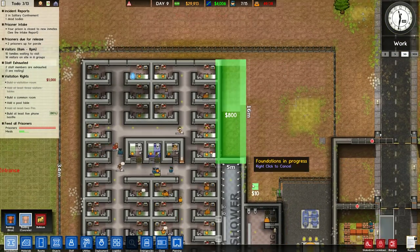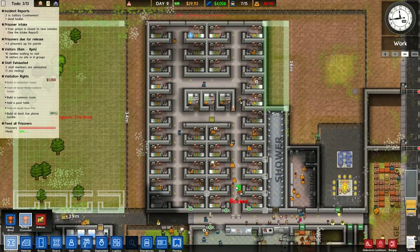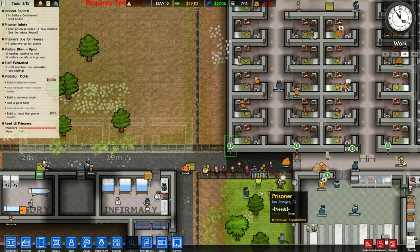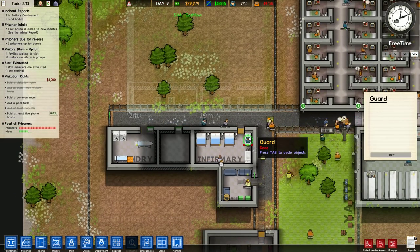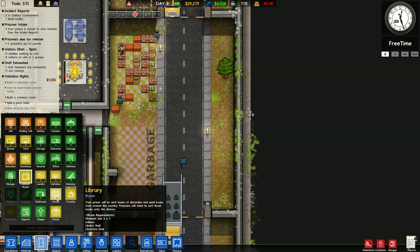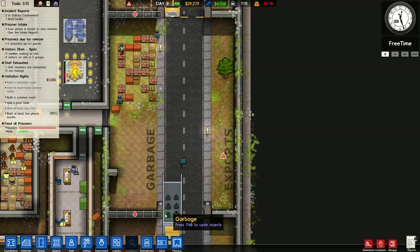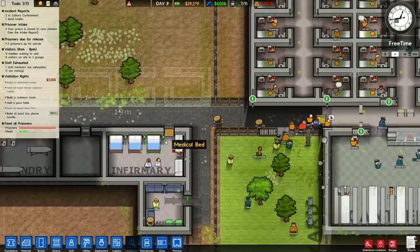I didn't build this big enough - I underestimated the size. Let's go ahead and build that up. This is gonna be expensive but I'll be able to copy everything in here. I'll extend the shower we have here - that should give us enough space. They'll have to walk for everything. Oh, you know what - locked open, let's keep that open and speed up the whole process. Why is that dead guard not being brought away? Is there a room called export for that?